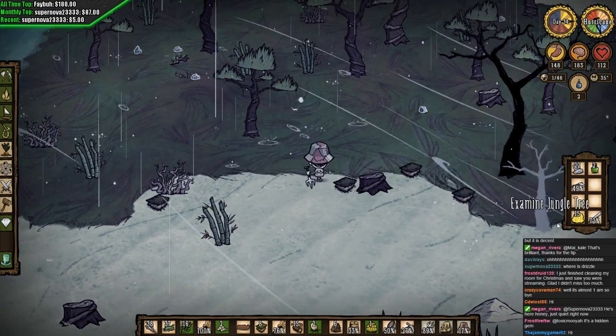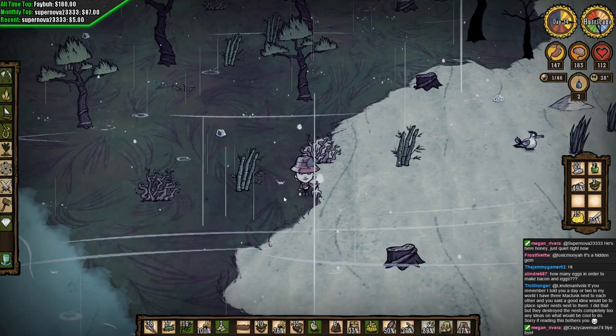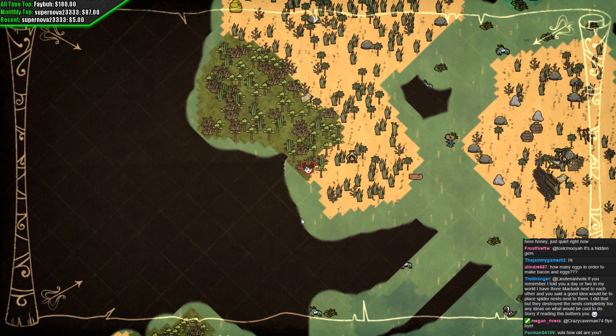It's all about that XP to get to the next character. More of these jungle tree seeds are welcome. Let's go. Monsoon season is not here just yet — it's coming up. That's a wall of text.